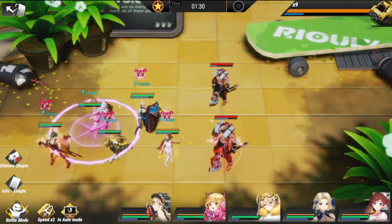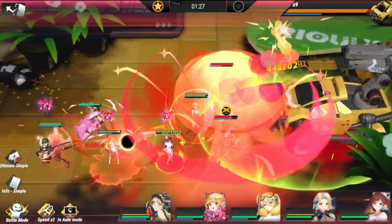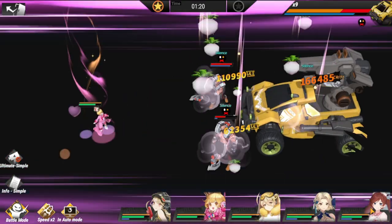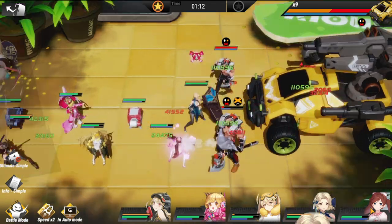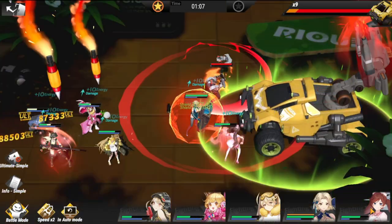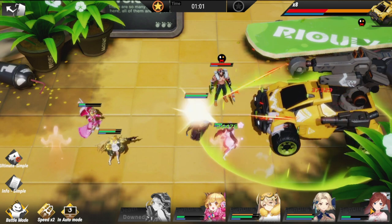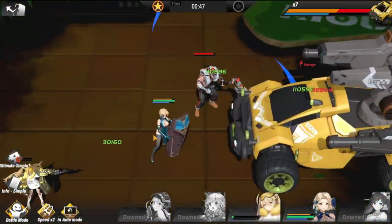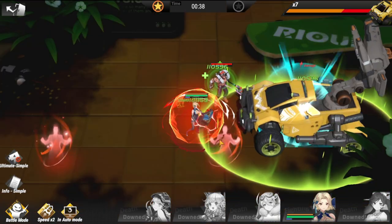Currently stuck at level 180 and working on leveling gear. Harriet complements the team well, but this boss's ultimate deals a very big barrage of damage that can kill her — which is ultimately her weakness as a squishy unit. She can blind bosses, and Sakura can silence them, but being under-leveled makes it hard to progress. Once your units reach an acceptable level, you'll need to withstand the boss's crucial ultimate.